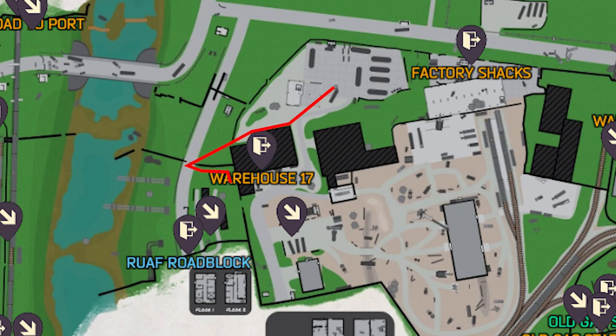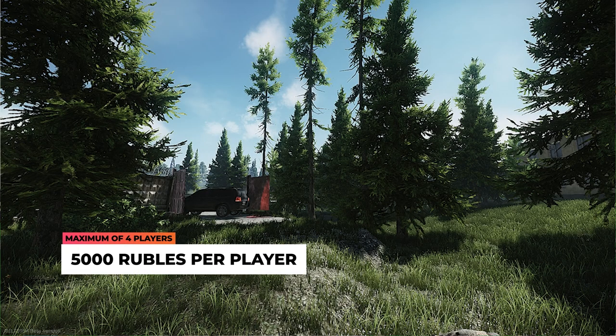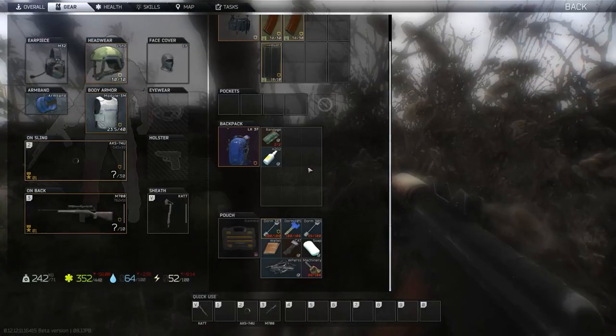Hopefully you've got Ralph Roadblock. Otherwise you can head right back up to the dorms, and the advantage there is if you have the cash to buy out the driver, you'll get a scav bonus as well, and that will help you increase your fence rating.